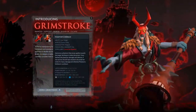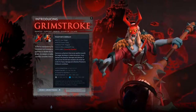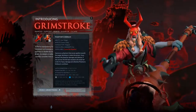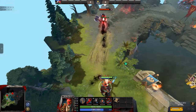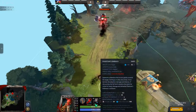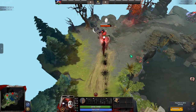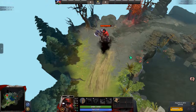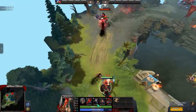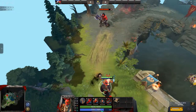The second spell, Phantom's Embrace, summons a phantom that travels towards a single targeted enemy and grabs hold for up to 5.5 seconds, dealing up to 30 damage per second and silencing the enemy for the duration, or till it is destroyed. It takes 3 hits to take down the phantom at max level, and 5 with the level 20 talent. If the enemy fails to destroy the phantom within the time limit, it deals an additional 360 damage and returns to Grimstroke to refresh the spell's cooldown.